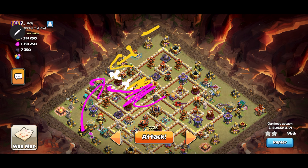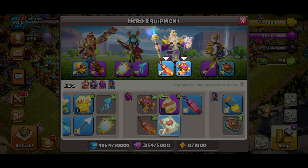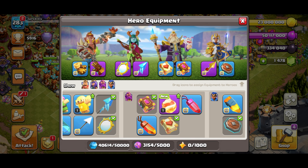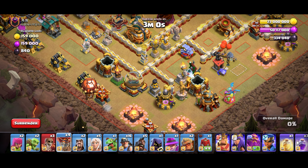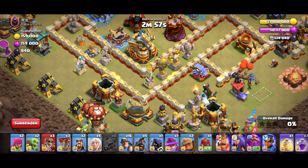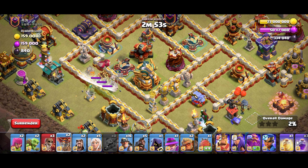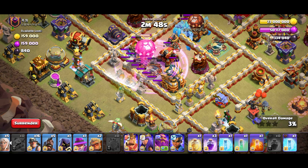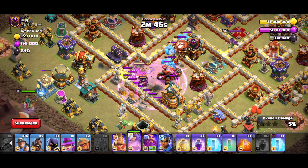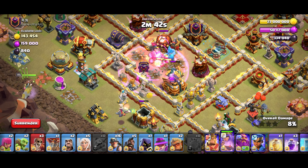Okay, here we go. I forgot about the second baby dragon — there's a wizard right here. Queen right here, test loon, wait a little bit, healers. I do need an early rage to speed everything up. Let's wall break so the queen can go inside, use the king to funnel everything in, wall break him in, baby drag just in case. I'll use another rage and two druids on the king.